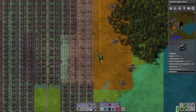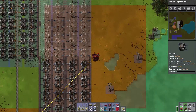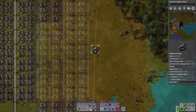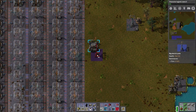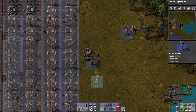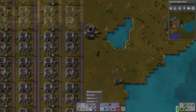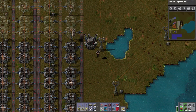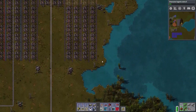I'll place one right here, and then connect them up. I don't need a pipe — I need power for this guy too. And a light. See, this would be a great place to landfill. I mean, I'm going to have to anyway.